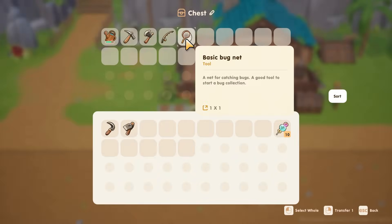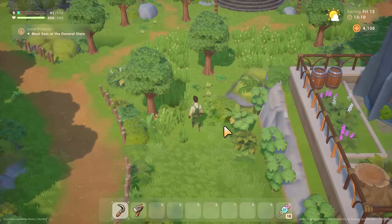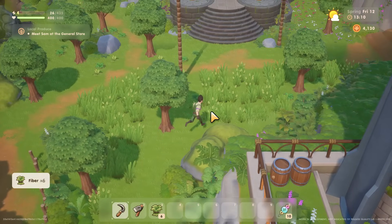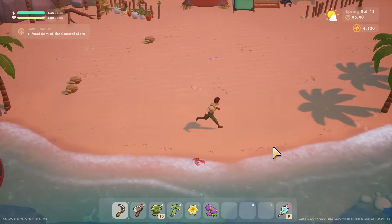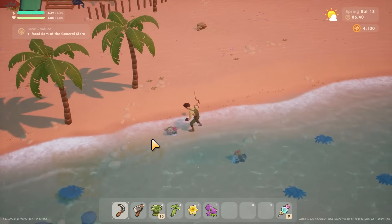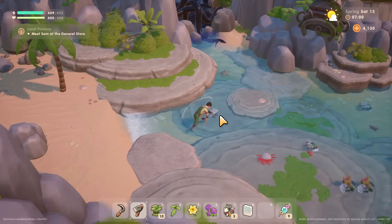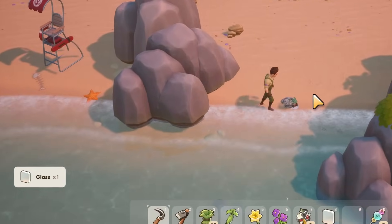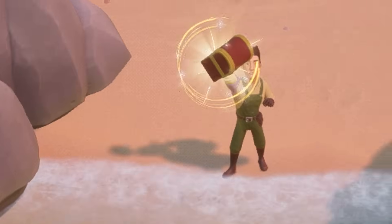Tip five: always carry your scythe when exploring and foraging. There are lots of weeds around town and you cannot walk through them, so they will block your path. Not only is the scythe good for clearing paths, it's also handy for removing trash around town and on the beaches — you can't walk through trash either. Trash is a very important early resource and there are chances to find good loot in it, such as coffers which are chests containing artifacts that the blacksmith can open.